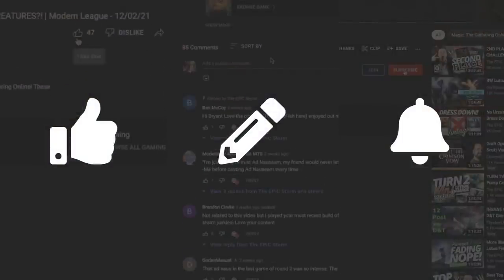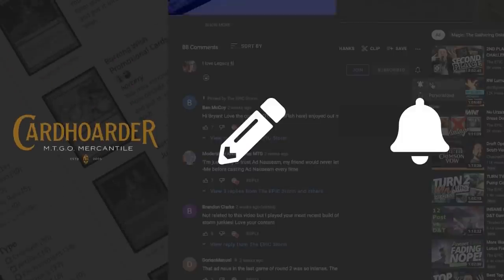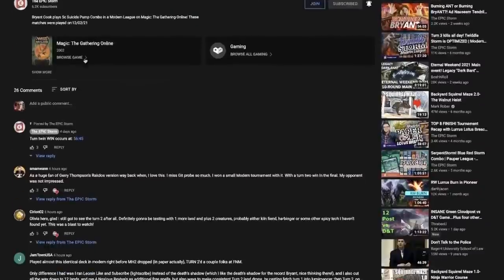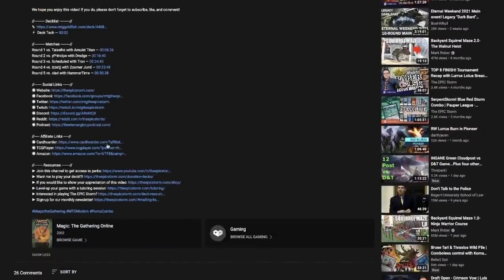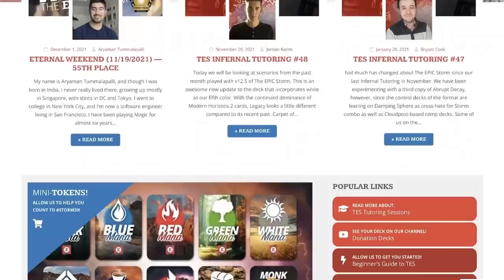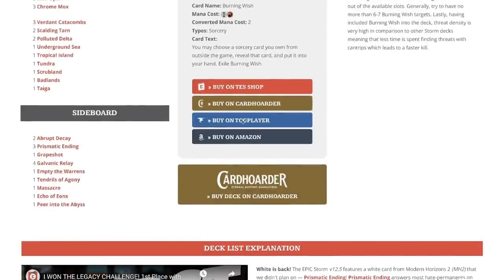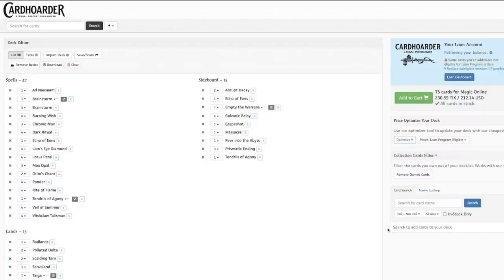If you're looking to make a purchase from Card Hoarder, TCGPlayer, or Amazon and want to support us, open our description to find our affiliate links. Those same links are on the homepage of The Epic Storm, and we've also included a Card Hoarder button on our website that loads The Epic Storm into your Card Hoarder cart.